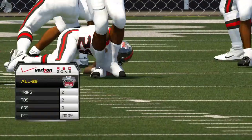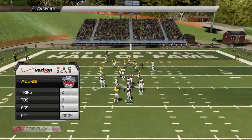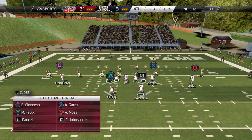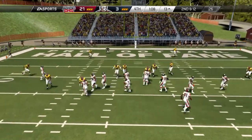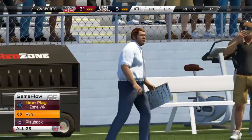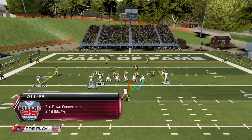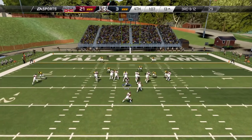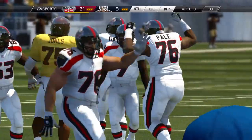Swallowed up behind the line of scrimmage. Johnson has now moved into the backfield from his usual wide out spot. Two tight ends on the field here, third down and 12. It's handed to the running back — they break through, tackle behind the line.